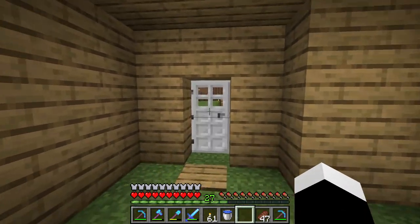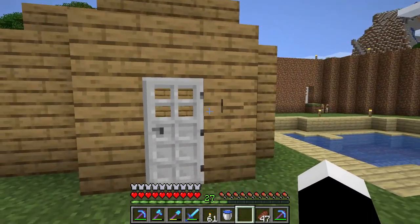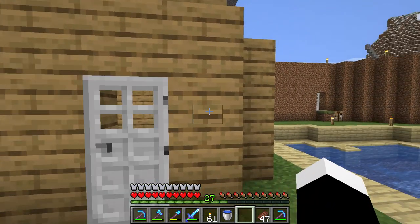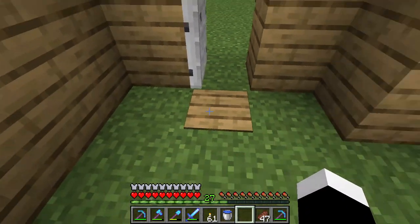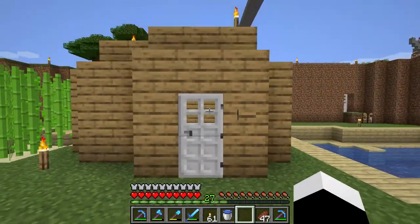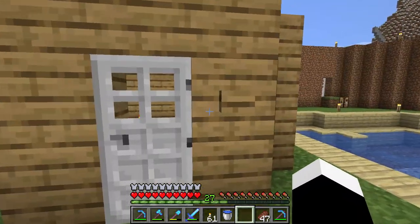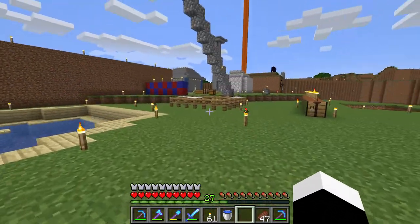So that's how you can use an iron door — put a button next to it and right click it, or put a pressure plate in front of it and step on it. There are many other ways to open it like a lever and redstone stuff, but this is very simple for beginners.